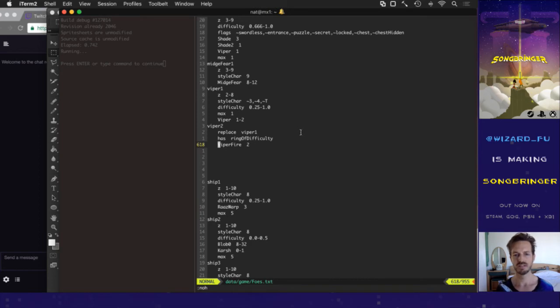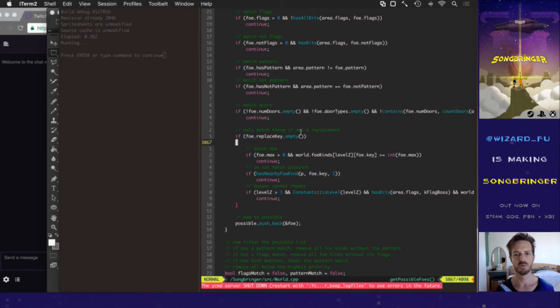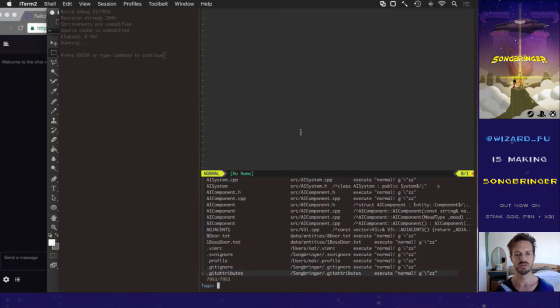One last little thing — I need to make sure these Viper Fires have appropriate hit points, or variable hit points, depending on where they are in the world. So if you're in dungeon eight, they're going to have more health.